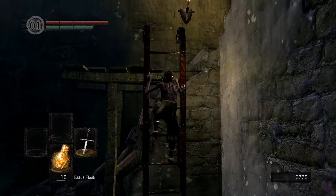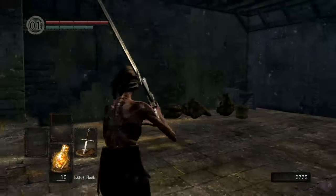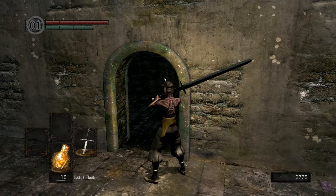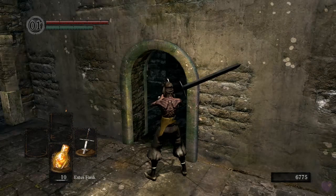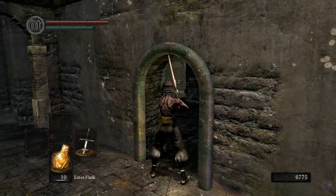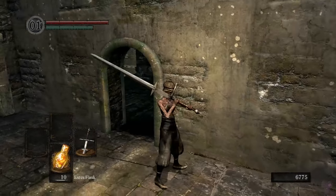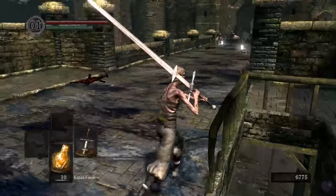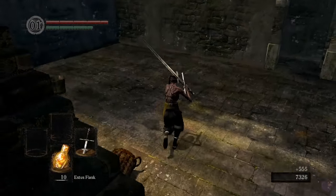This early part is where the sneaky guys and the brave dumb guys go separate ways. If you're sneaky and smart, you go this way. I don't like this way because there are rats who can poison you and guys with spears on very tiny ledges.